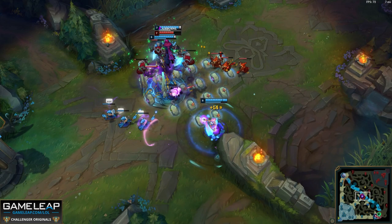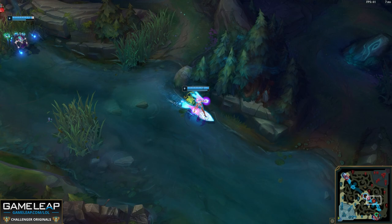Going 20 and 0 in any ELO is some achievement, but doing it in Challenger is close to impossible. So how on earth does Canyon, the best jungler in the world, make these high ELO players look like complete noobs?